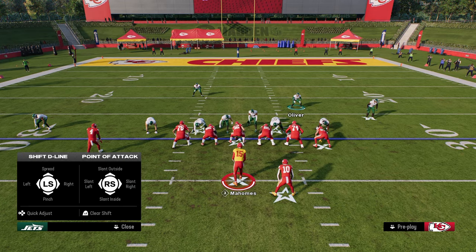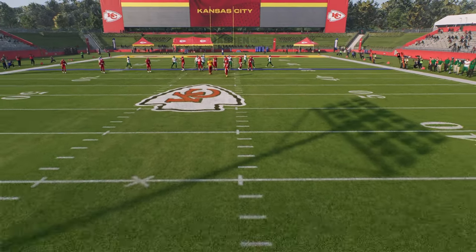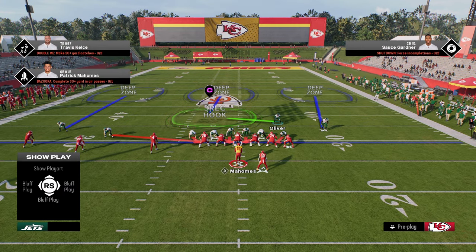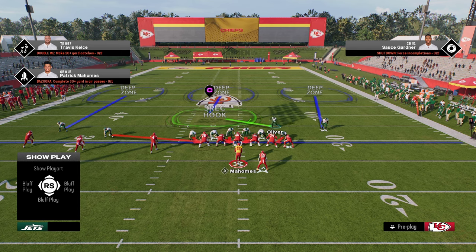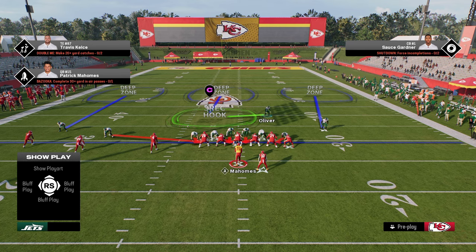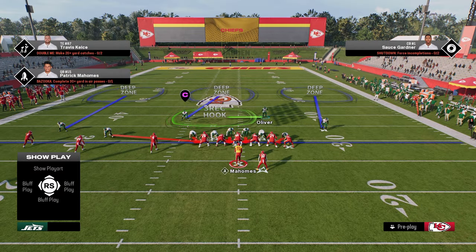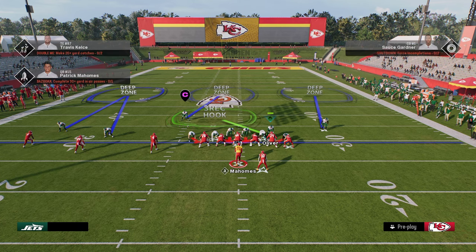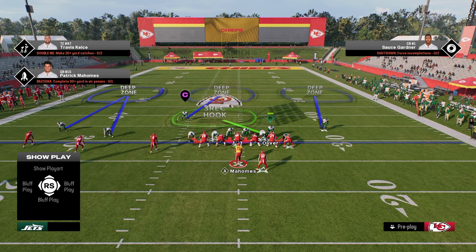So now when we come out in this play — Nickel Dog Three Buzz — we can show blitz, and then we're going to put this safety, this slot corner, in an outside third. This is why this is really good, because it's really good for defending formations such as Trips. We're going to show blitz, pinch our D-line, and slant our D-line inside. This is what's going to set up the blitz aspect and the alignment that we want for the defense. Because we're usering here, it can be kind of challenging to create good coverages.